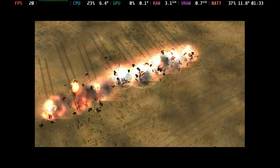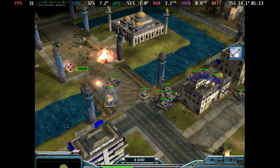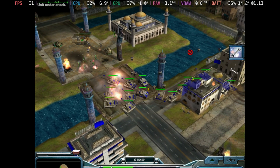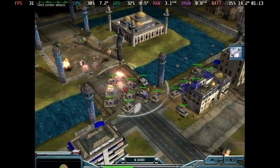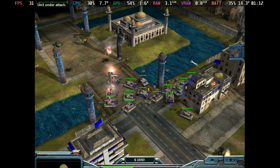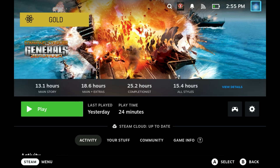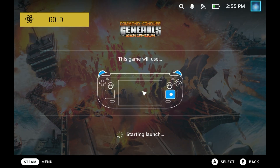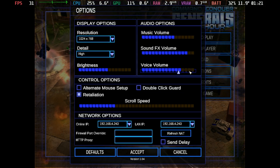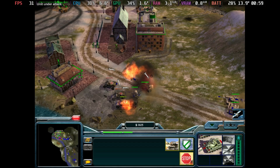Generals introduces a host of new abilities to the C&C universe and is another iconic entry, though it starts the 30 FPS cap trend seen in later games. Gameplay bounces between 28 and 31 FPS occasionally, though you won't really notice. Power draw is around 15 watts on the OLED, giving three to four hours of playtime. C&C Generals Zero Hour uses the same engine with the same menu quirk and identical settings — essentially DLC before DLC existed.